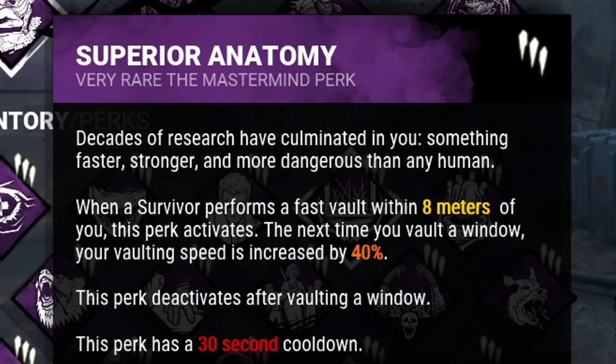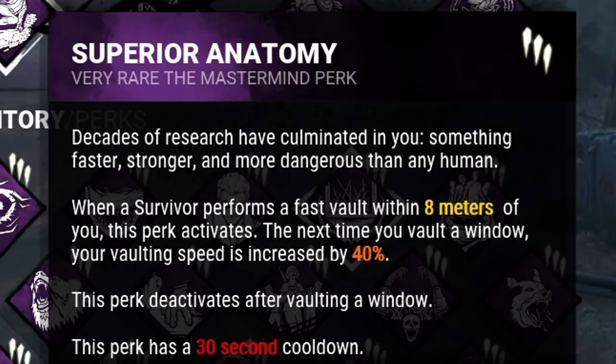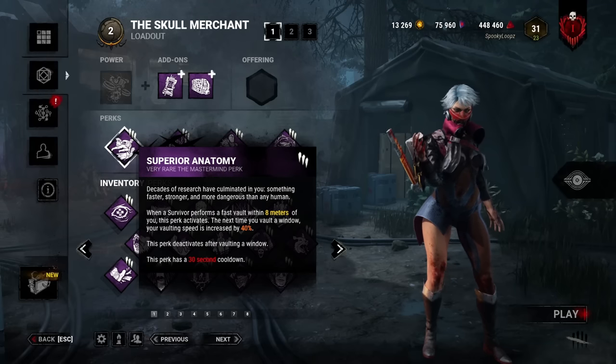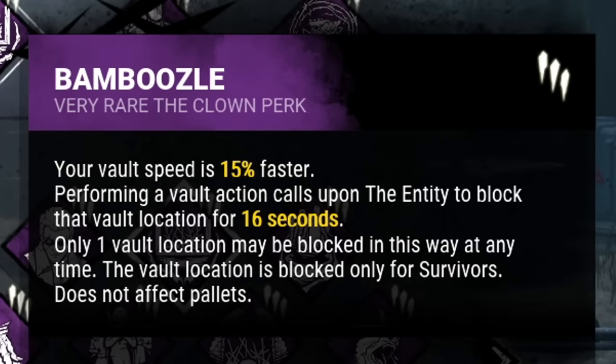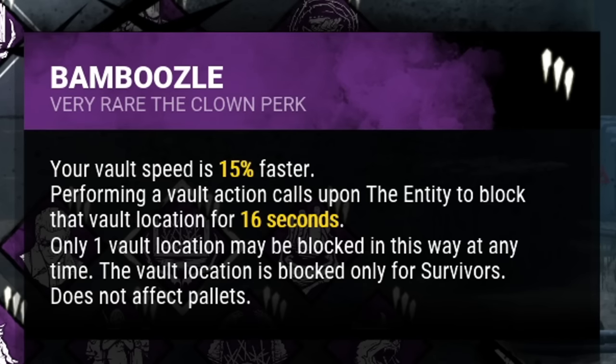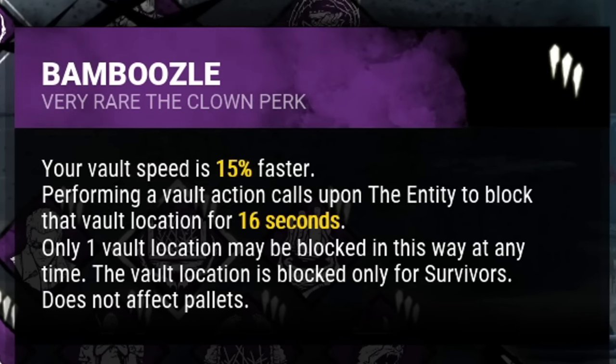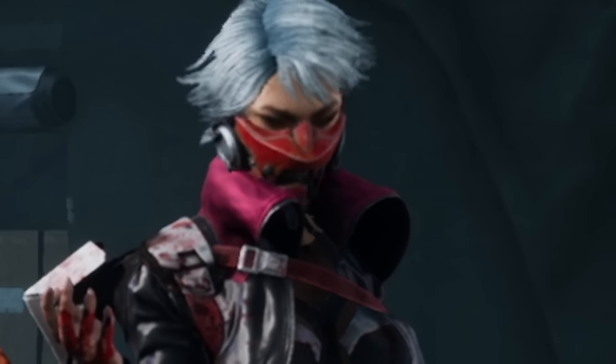My first perk is Superior Anatomy. Whenever a survivor fast vaults a window within 8 meters of me, my next vault will be increased by 40%. To add to this, I will also be bringing Bamboozle. After I fast vault a window, the entity will block the window behind me for 16 seconds, shutting it down for the survivor and also giving me an additional 15% speed increase, bringing us up to 55% faster vaults.